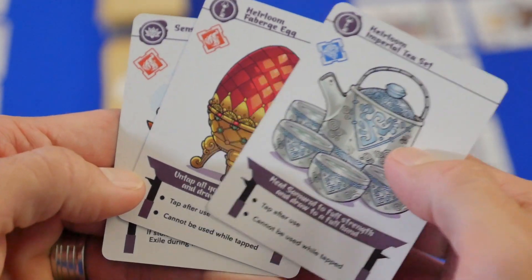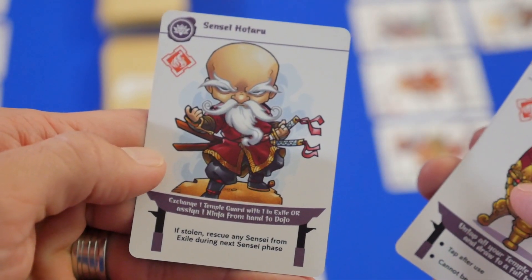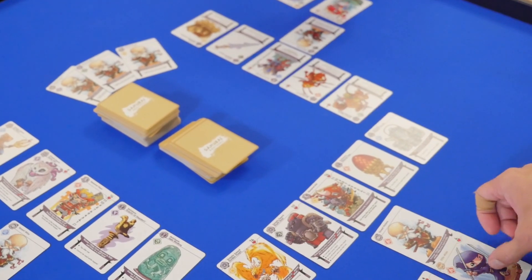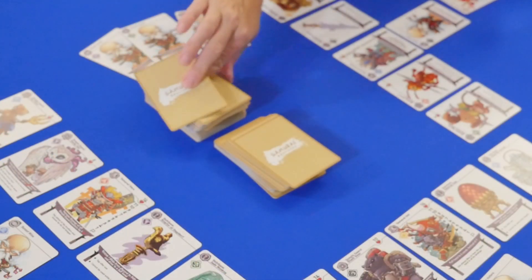On your turn, you may use your Heirloom's one-time ability if you choose to. You may use your Sensei's ability, and then you may take two actions. During the first two rounds of the game, everyone must take two dojo actions by placing ninjas into their dojo, and then they will draw back up to their hand limit from their choice of either the ninja deck or the action deck.